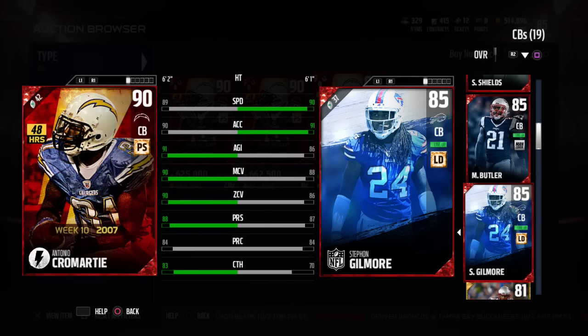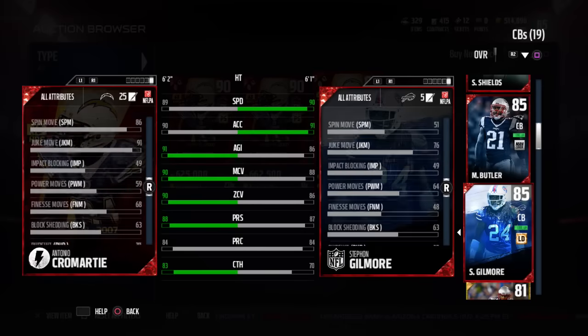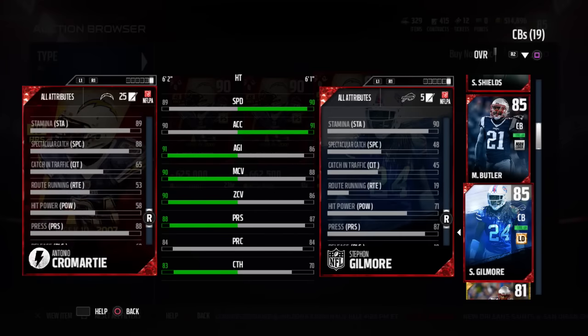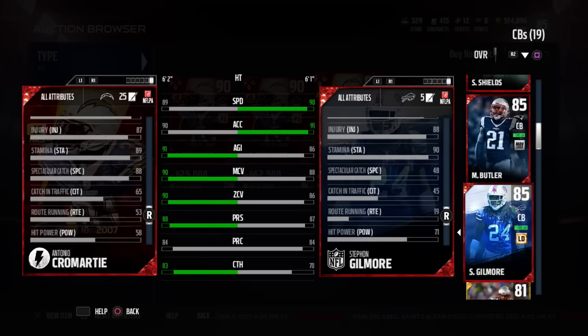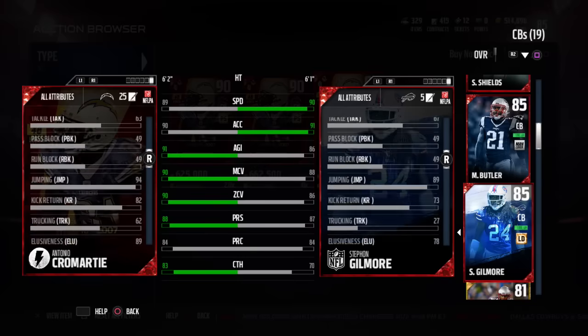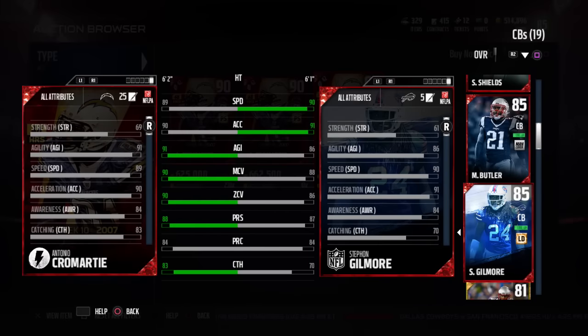So the zone coverage is not that substantially different at a 90 than Stephon Gilmore being an 86, given those two things it does. Their play recognition is exactly the same — and per Gutfox's video, play recognition determines whether the offense is running or passing, specifically on play action passes. The catching is where Cromartie really has him: 83 versus Gilmore's 70. But I also want to look at some other things — specifically run defense. Hit power: Stephon Gilmore is a 71 versus Antonio Cromartie's 58. That's pretty significant. Even block shedding they're actually the same. Tackling is 67 versus 63 — not substantially different, but definitely something to consider.